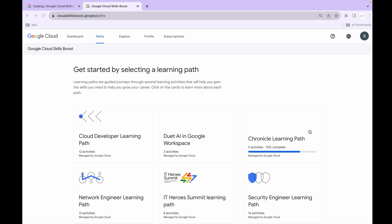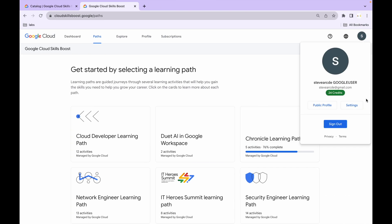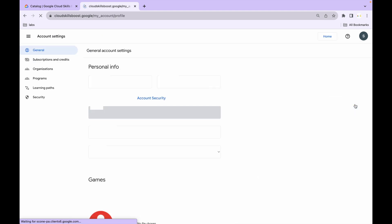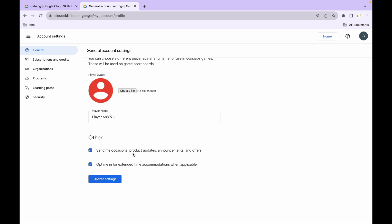The second thing to do: come back to your Cloud Skill Boost account, click on your avatar, then click on settings. Scroll down and find the option that says 'send me occasional product updates.' Click on both checkboxes and then click 'Update Settings.'